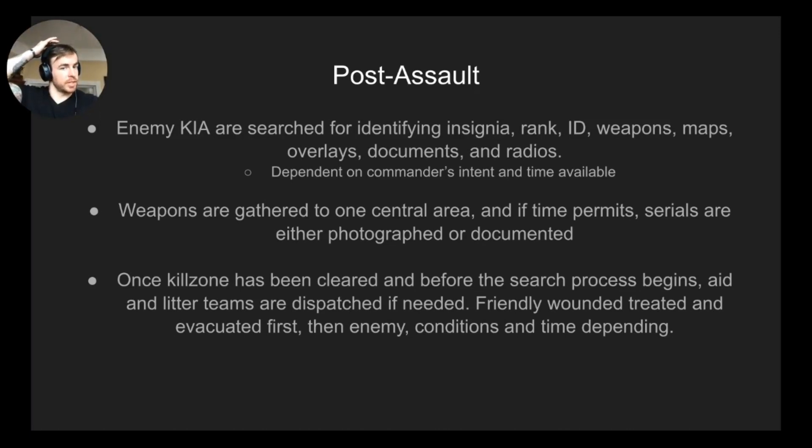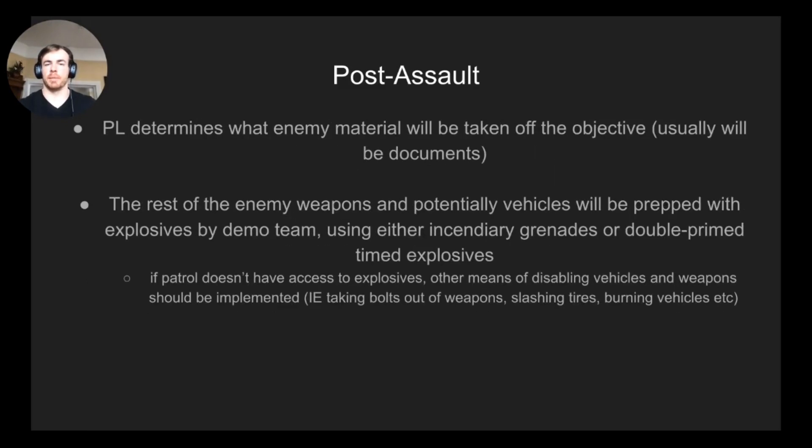Once the kill zone is cleared, dispatch aid and litter teams. Friendly wounded are treated first and evacuated, then enemy wounded depending on conditions and time. The PL determines what enemy material gets taken off the objective — usually documents. Other weapons are prepped for destruction by the demo team using incendiary grenades or double-primed time-fuse explosives. If you don't have explosives, get creative: remove bolts from weapons, bend barrels by kicking them against a tire edge, slash tires, or put water in fuel tanks — whatever denies the enemy use of that equipment.